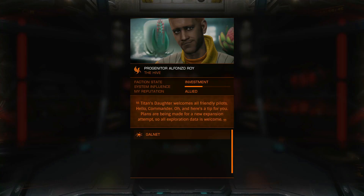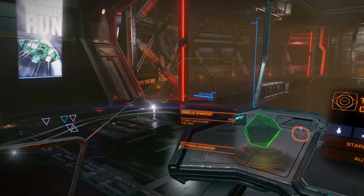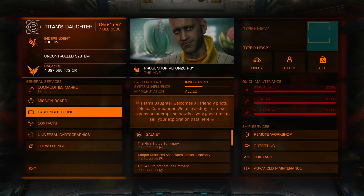So we'll go ahead and get this started to show you exactly what you're going to do. First off, you're going to want to get a fuel scoop, and you're going to want to come down to a place called Taygeta, and head to a station called Titan's Daughter. When you get here, check out the missions.